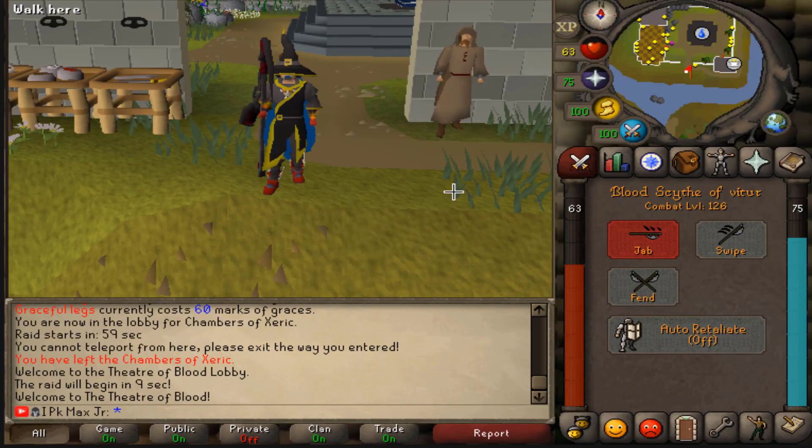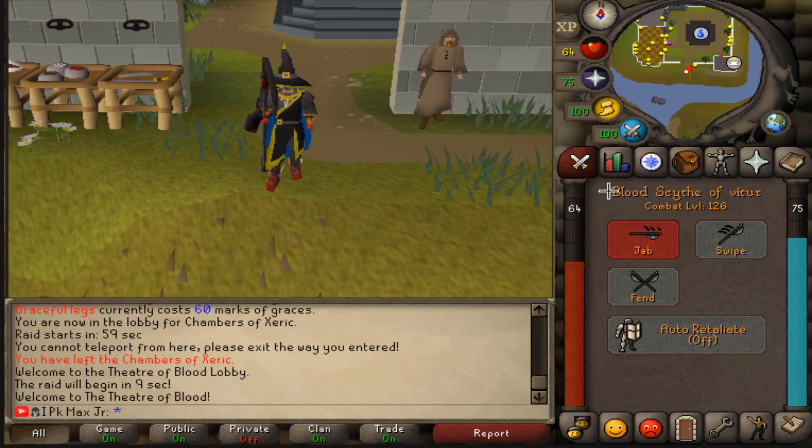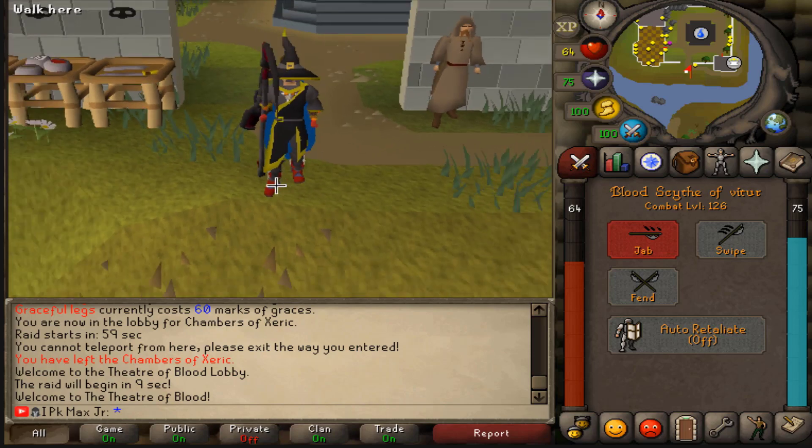This server has completely working Last Man Standing from 2016 OSRS based, and also completely working Runelite clan. Additional features include inferno, group ironman, lots of world events, daily giveaways, and giveaways on the Discord. Hydra is completely working, there's a collection log, OSRS style dwarf cannon with granite cannonballs, and OSRS slayer completely working. The owner is really working hard on the server, so don't miss this out.